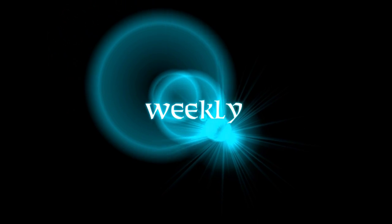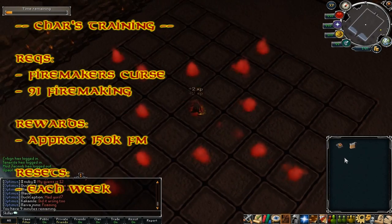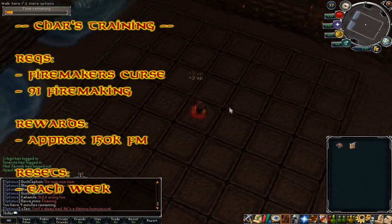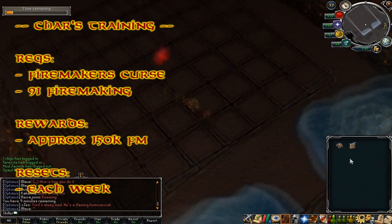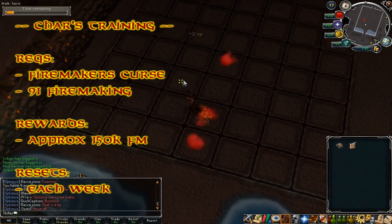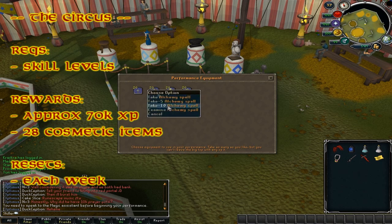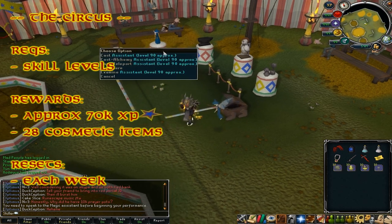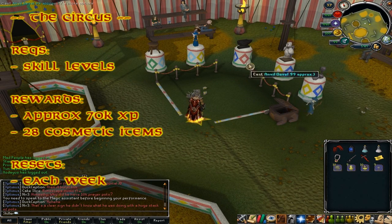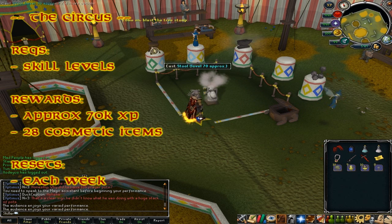Now on to the stuff we can do weekly. First up in the weeklies is Char's Training Cave. This requires the Firemaker's Curse quest and level 91 Firemaking, and it can yield up to 150k Firemaking XP. It resets once every Jagex week on a Wednesday. Next up is Balthazar's Big Top Bonanza — the Circus — which requires various skill levels. The rewards are approximately 70k XP across various skills and 28 cosmetic items, resetting each Wednesday.